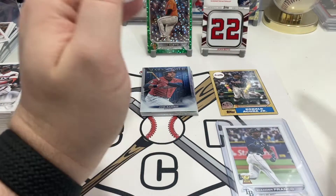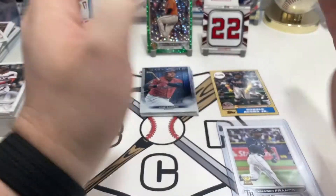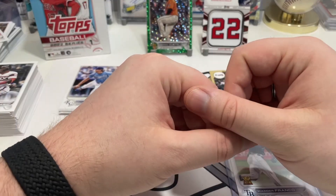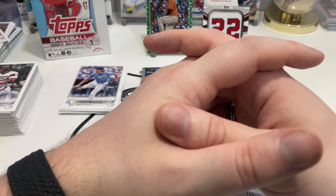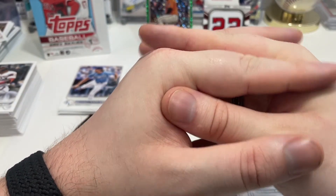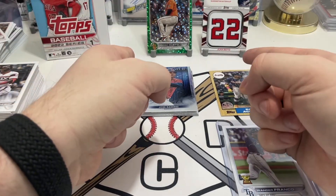Anyway, thank you guys so much for watching. We got the Johnny Cueto Icy Green, Juan Soto jersey, and the Wander Franco rookie. Not too bad — pretty decent box. Thank you guys so much for watching. If you're new to the channel, make sure to subscribe so you can see more content like this. I do videos of openings, but I also do other adjacent stuff to cards. Make sure to give it a like, and yeah, have a great rest of your day, your night, or your morning. We'll see you guys in the next video. Bye.